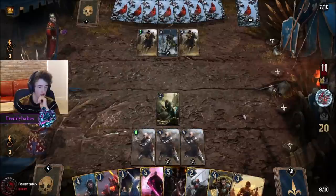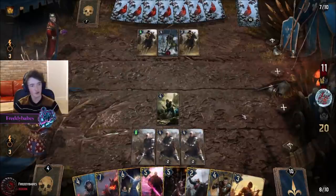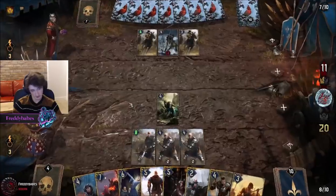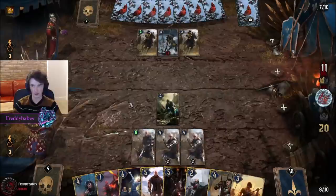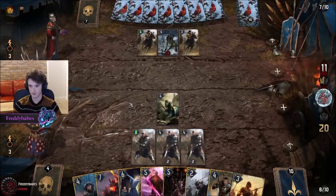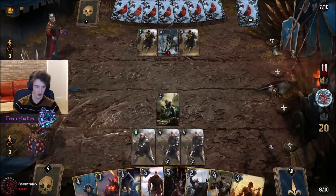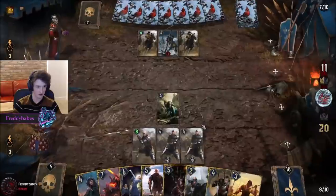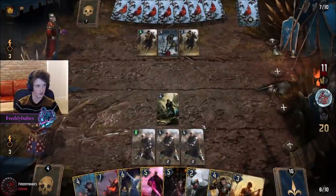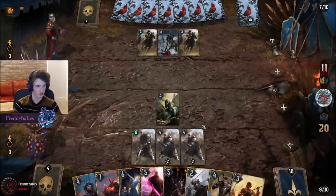I'm guessing he is going to pass now. We've already got an inherent advantage because we have Roach and he doesn't, so we have more effective carryover than he does. My hand is super golden — it's basically as good as it gets for round three.